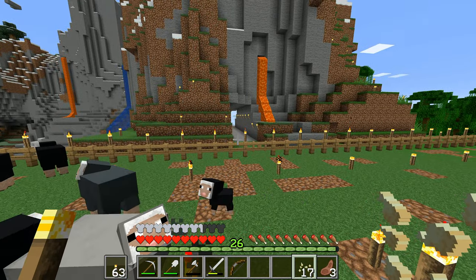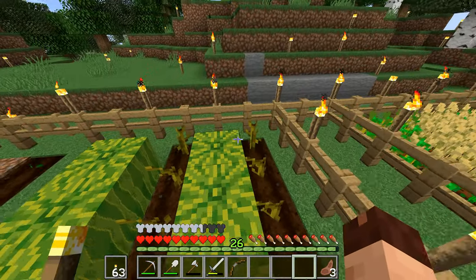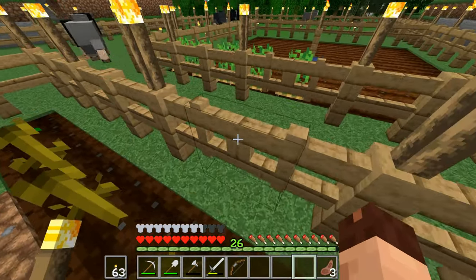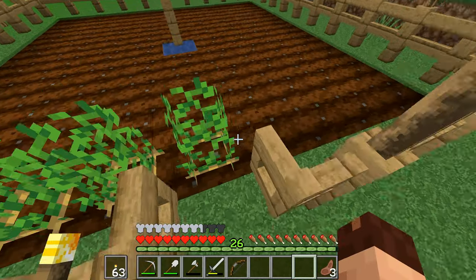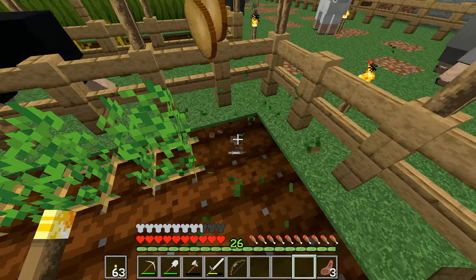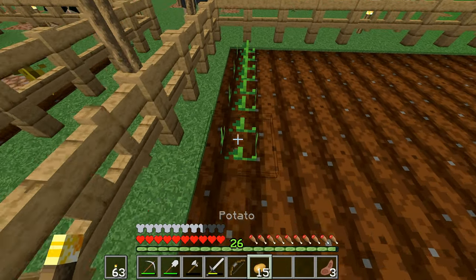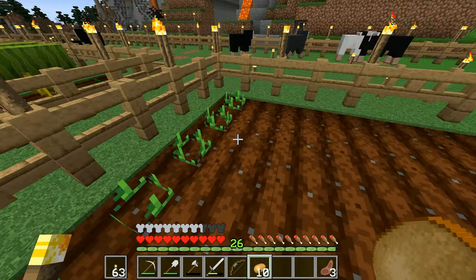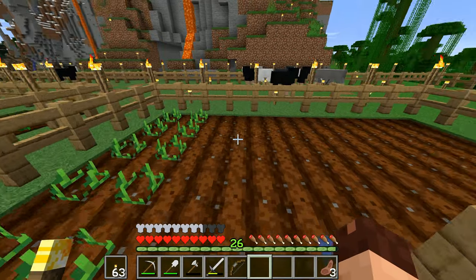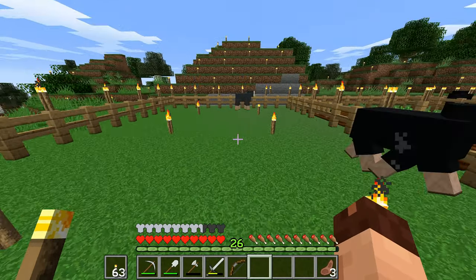I'm gonna chuck these pumpkin seeds away — I got no use for them. Right, let me go out through here into the potato garden. All of those potatoes are ready to harvest. I got 19 potatoes from that. I'll come back down and harvest, plant those, and down that side. Now we're really talking with the potatoes — they're really starting to spread! I want another garden over here for carrots.